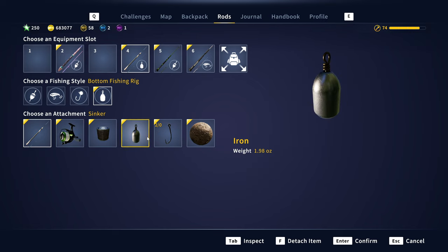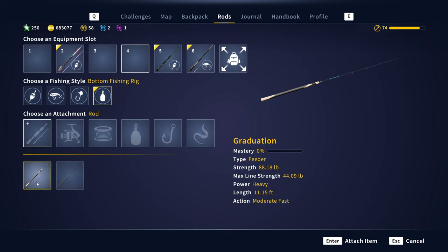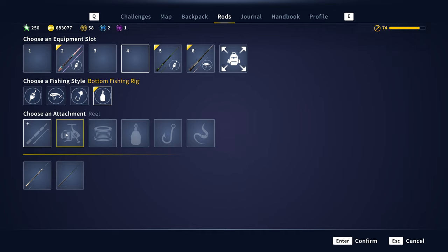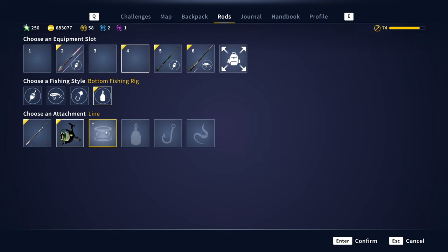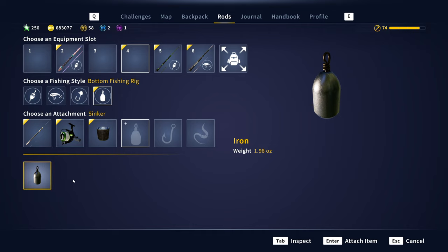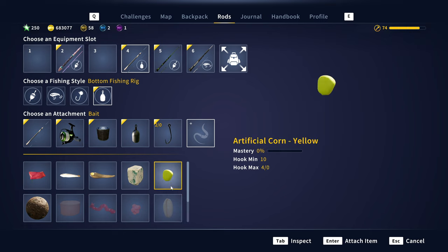They finally have bottom fishing in the game and there's a variety of stuff you can use. To start a bottom fishing rig, go to an empty slot. First of all, make sure you've purchased a feeder rod from the actual shop, as well as whatever spinning reel you want. We're going to go with the Pure Champion as it is the best spinning reel you can get without being level 90. Then we're going to put on some 44 pound braid as well as a sinker - I bought the iron one. There are three different sinker types; I don't think there's any difference between them as of now. Put the hook on and then you can select from some brand new baits.